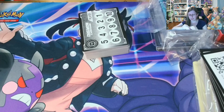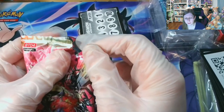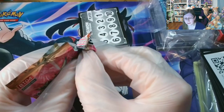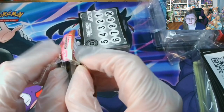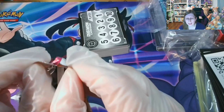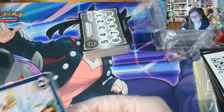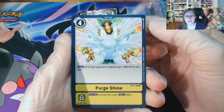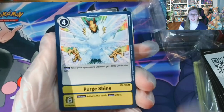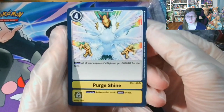Other streams have been pulling from the very top. These don't seem as foily — they're really plastic-like, not as much of a foil feel to them. We have a Purge Shine, which isn't a Digimon — I believe it's a spell card or a support card of some kind.